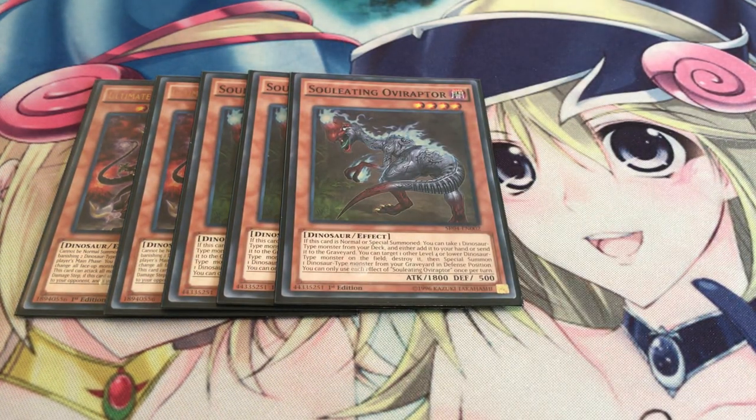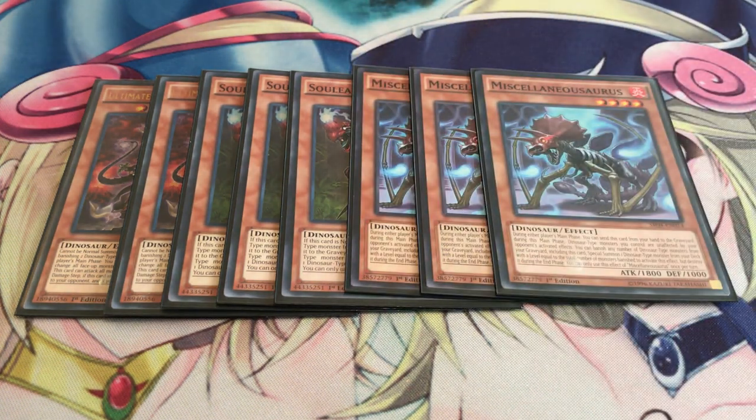Three Soul Eating Oviraptor as your main starter — definitely want to get your Dinosaurs out in the grave or into your hand as quickly as you can. Three Miscellaneousaurus, which I'm really happy for because now you can give your Dinosaurs more built-in protection. Without having to hard draw it or just trying to search it out, if you open up with this card you're pretty much set. Just discard this and you can say goodbye to all hand traps for the duration of the main phases.